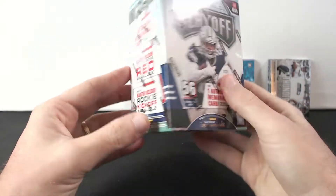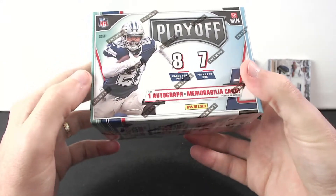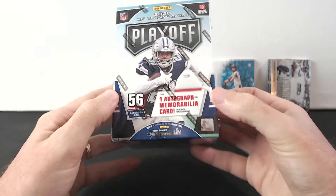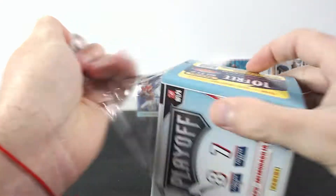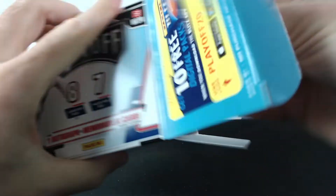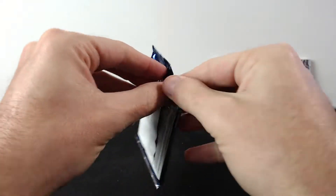In this blaster box there are seven packs and eight cards per pack. At least in this one we're gonna find one auto or mem card, so this is awesome. Let's see what we can find. There's our blaster box right here with seven packs. Let's go - first pack.